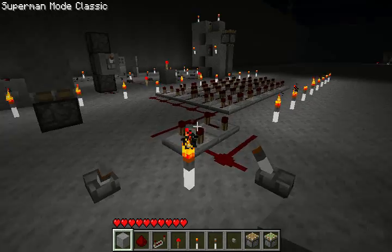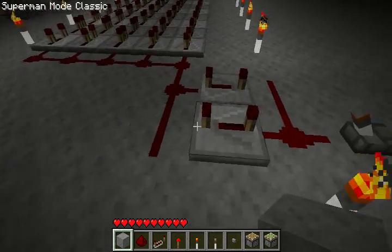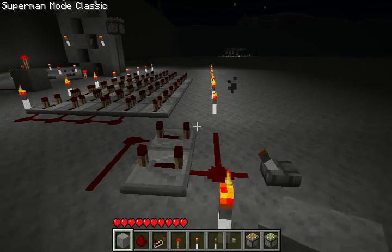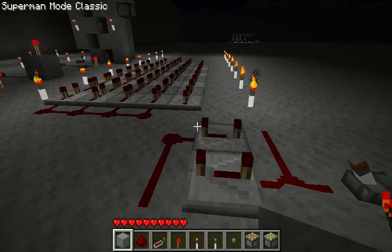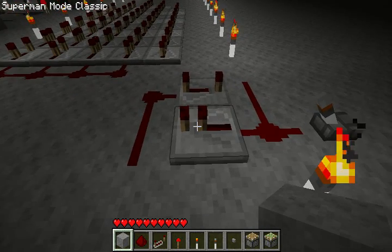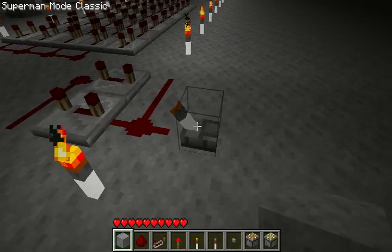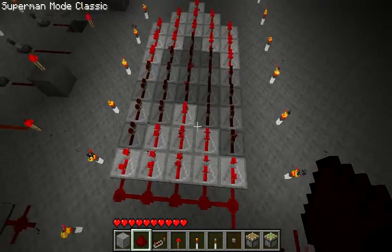One of the coolest things you can do with what I've just shown you is build a flashing Redstone arrow. What I've done here is put two repeaters, both set to the maximum 40 millisecond delay. I've also built a little timer — when I toggle that, it'll just keep pulsing until I break one of the Redstone connections. This can be helpful for powering little flashing arrows, which is pretty cool.